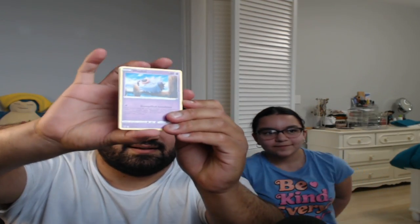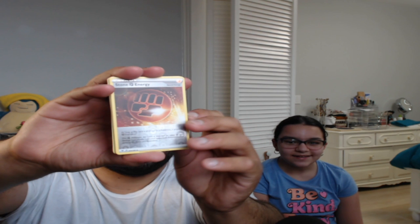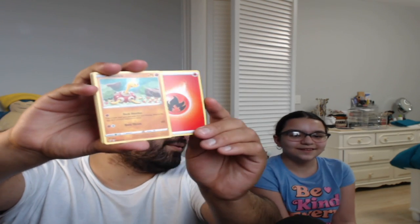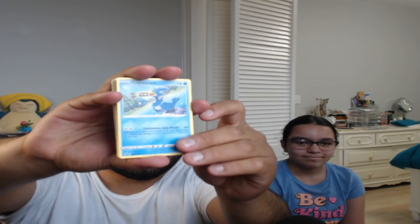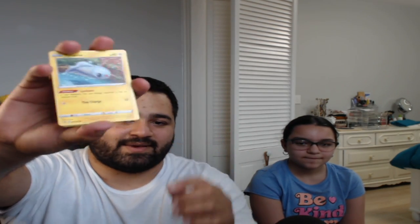Woobat. Another Taillow. Charmander — oh, nice. Fighting Energy, nice. Holographic Gizmo — nice. Fire Energy. Yeah, there's an energy in every pack. Oh my god, Shuckle. Cramorant with the little fish — Arrokuda in his mouth. Then we have Drone Rotom. And back to the beginning, Tynamo. Wow, all right.